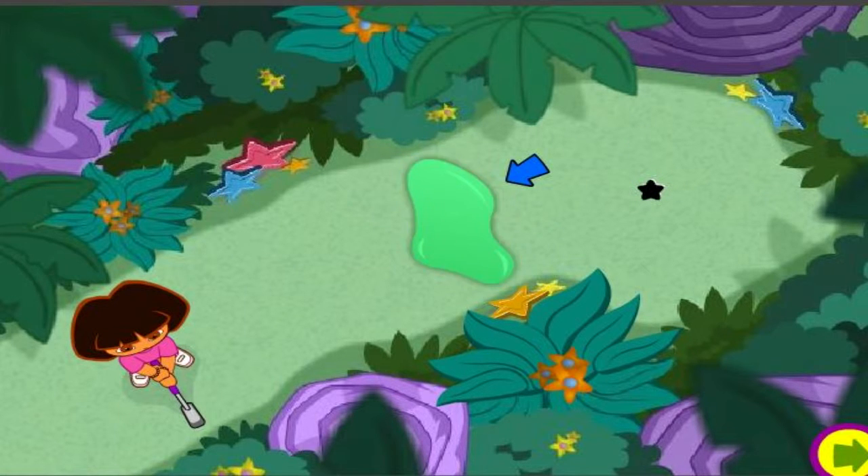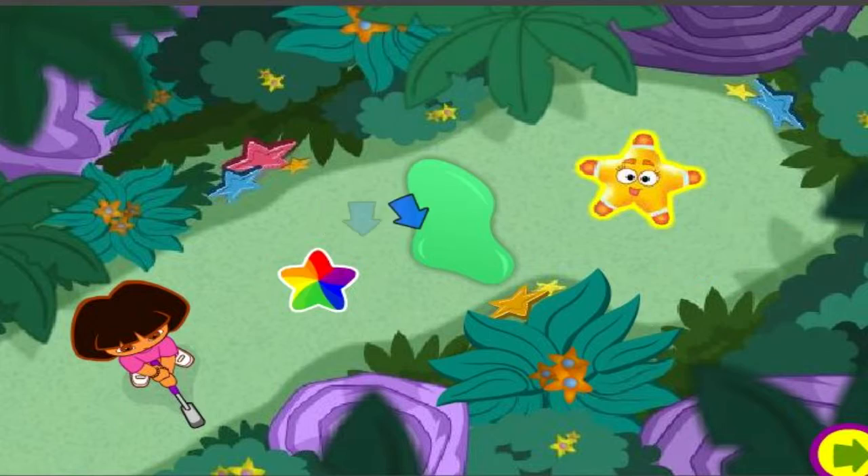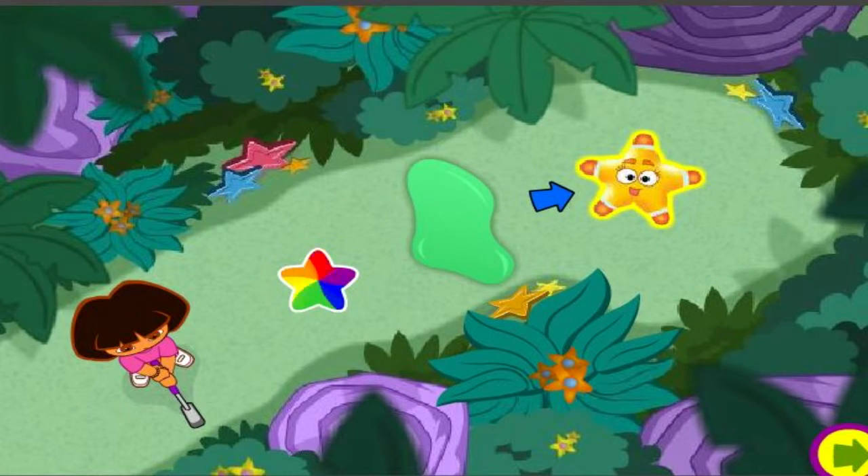Along the way, you might need an explorer star to clear the way. When you see a star like this, aim your ball and hit the star, and an explorer star will come to help you.